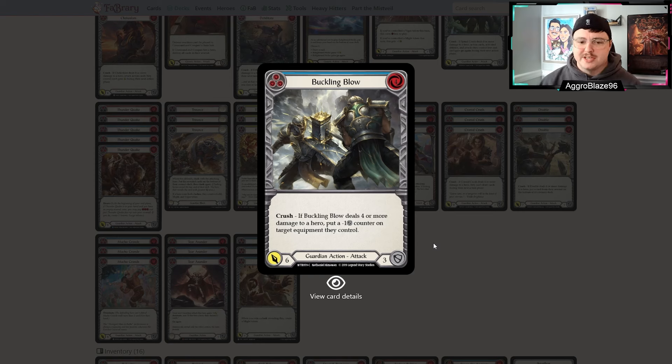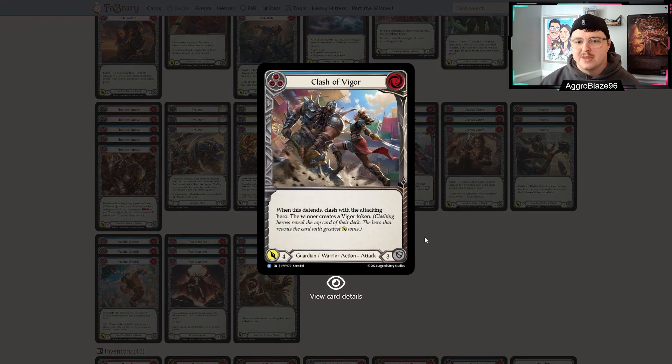Round six I was able to squeak out a win against a Bravo. So four and one, I was locked for top eight — we were just playing for seeding at this point. I was actually playing against a fatigue Bravo. The game went to the letter of time and we finished in the final turns of Swiss. I think Victor is actually just able to value out fatigue Bravo over the course of the game when they're pitching cards to play their Staunch Responses for eight, nine, and ten. They're losing a lot of tempo that way, and being able to block six and throw four freight attacks buys you a lot of advantage.